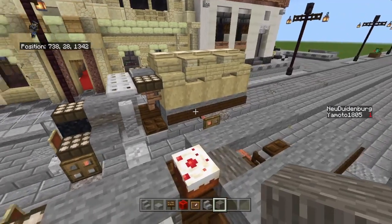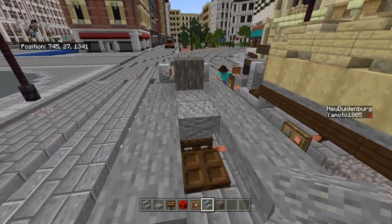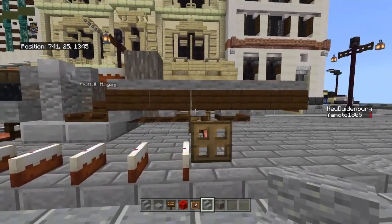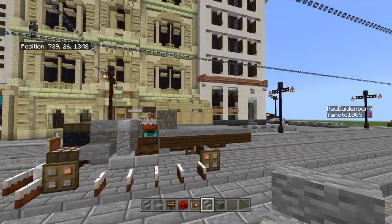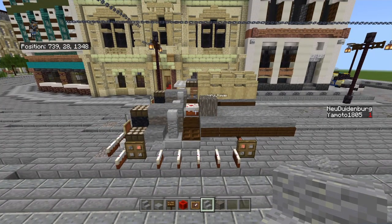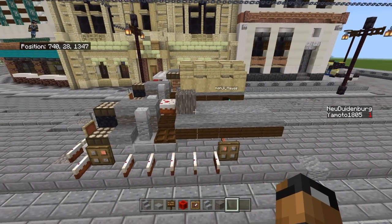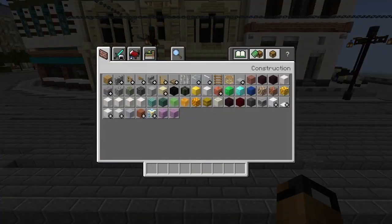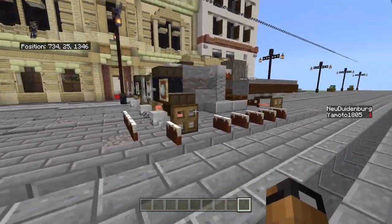We'll need some acacia wood - just place it like that. Then with acacia stairs and andesite stairs, put them all like that. You can see it's not completely connected but it's connected enough, which is accurate for old vehicles of that era.